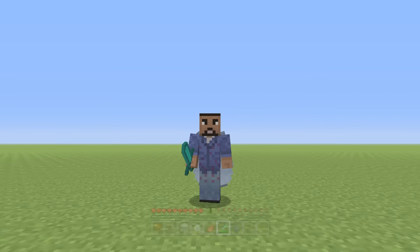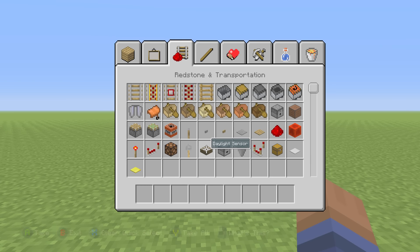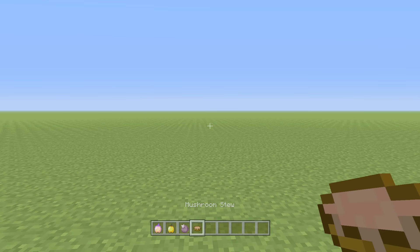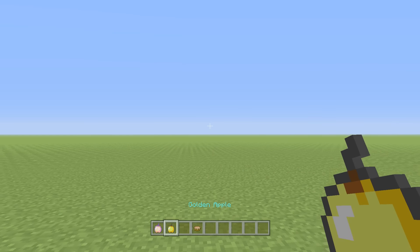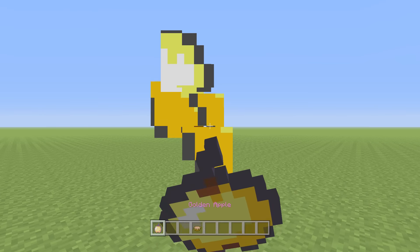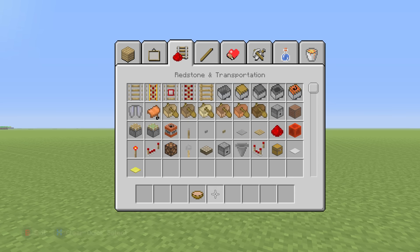The next feature is probably one of the coolest — I'm switching into creative to show you. You're now able to eat certain items in creative mode. You can eat the golden apple, the enchanted golden apple, and the chorus fruit. Items that only replenish health like mushroom stew you still can't eat. But the chorus fruit allows you to teleport, so you can actually eat it and teleport in creative. You can also eat the enchanted golden apple in creative mode now, which you couldn't do before.